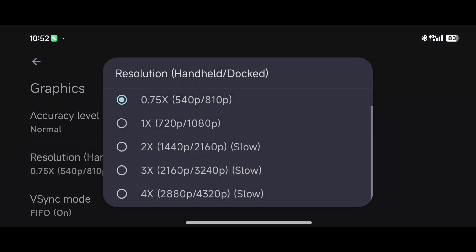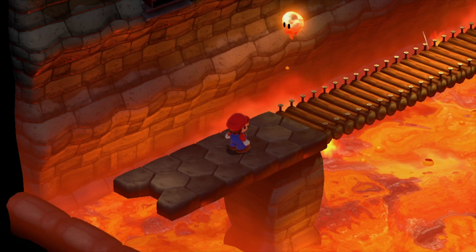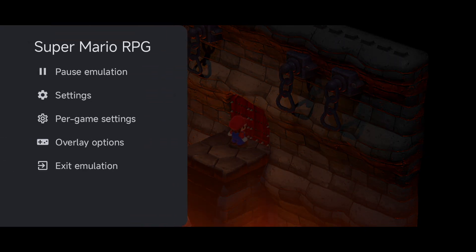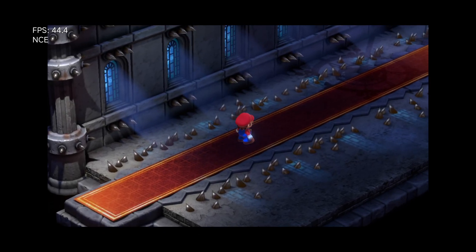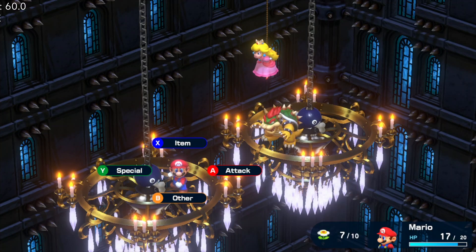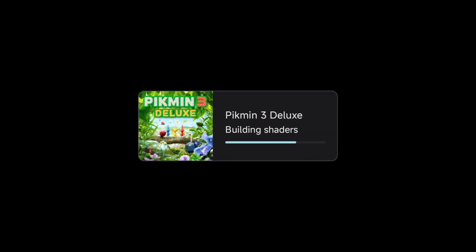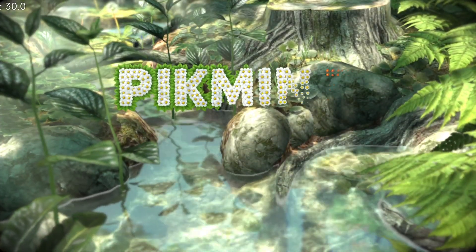I'll kick the settings back up to 1080p — just a little bump in resolution makes a sizable difference in what you're seeing on screen. You can also set up a frame counter so you can see the frames per second. I'm going to spend a little more time with this game — it plays really well on the emulator. Pikmin 4 I was not able to get to work, but Pikmin 3 I have been able to get working, and it seems to run just fine.